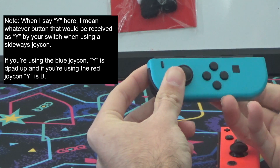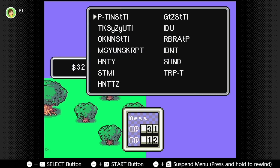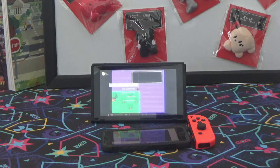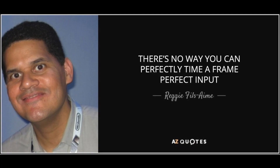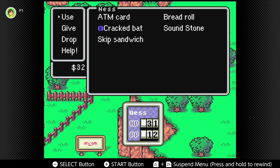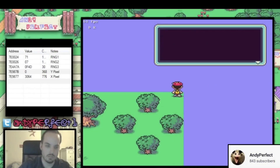press A and B at the same time on the first player controller. If you're a frame-perfect god gamer, then you've successfully opened the debug menu. If you're a normal human being, on the other hand, you better learn how to quickly load that save state, because there's no way you could perfectly time a frame-perfect input. But if you're struggling with the timing, I highly suggest you look up YouTuber and speedrunner Andy Perfect's channel, who has a video on the debug menu.